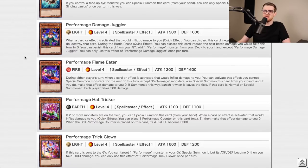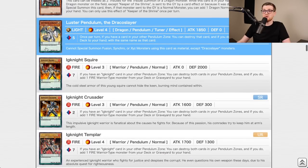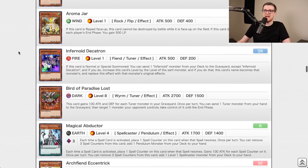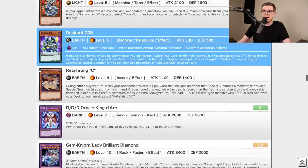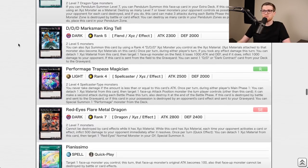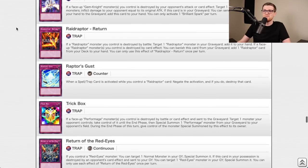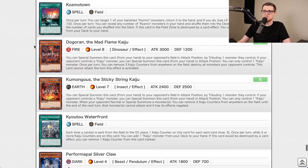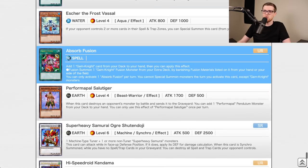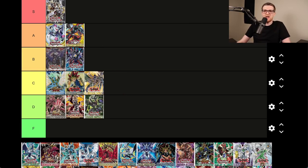Clash of Rebellion — I don't remember much, which is never a good sign. The Performages were very impactful, Black Metal Dragon ended up great later, Luster Pendulum, the Igknights for FTKs, Infernoid Decatron, Archfiend Eccentric, Magical Abductor, Toon Cyber Dragon, Brilliant Fusion, Red-Eyes Fusion, Chicken Game, Storming Mirror Force, initial Kozmo and Kaiju cards. This set is actually pretty good — B tier.